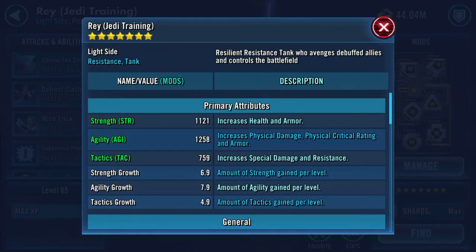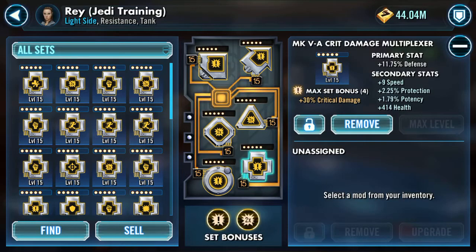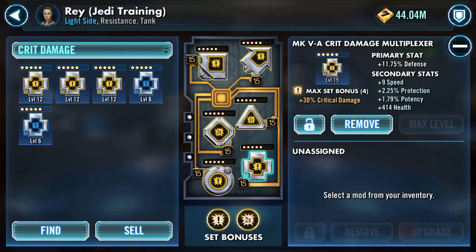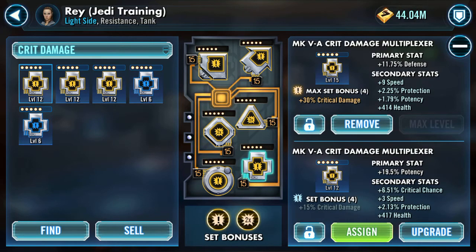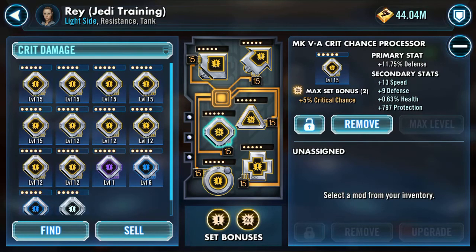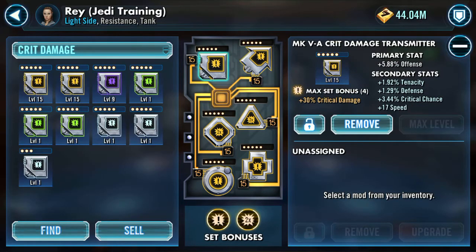Just scrolling through the numbers here. She's geared with crit damage and crit chance, with 93 additional speed. I've got a health with 8, a defense with 7, an offense with 5 - that might be better to pop on there - a defense with 5, and a potency with 3. Look at that crit chance, happy as Larry. Health with 14, defense with 13, offense with 10, and a very nice 17 additional speed with almost 3.5% crit chance on the offense transmitter. That's Rey.